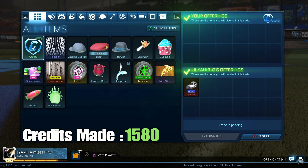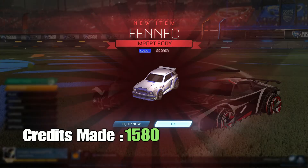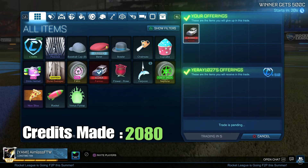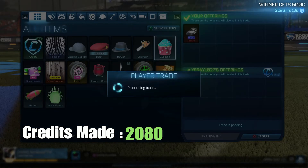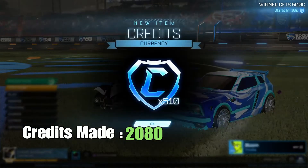Here I bought a Cobalt Scorer Octane Fennec for 410 credits, which is 90 credits under minimum price, and it was certified scorer. I sold it for 510 credits — 100 credits profit and 10 credits above minimum price. That was quite a good trade.